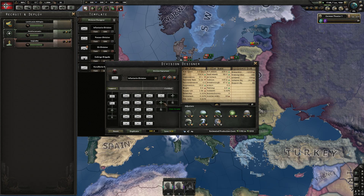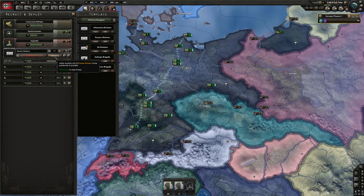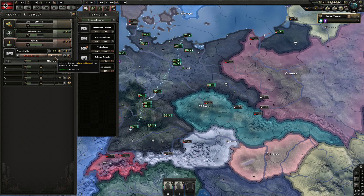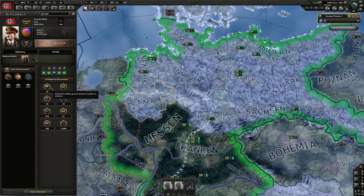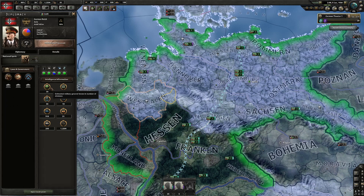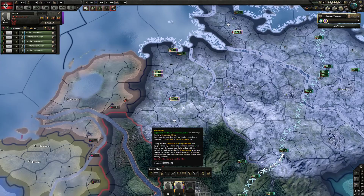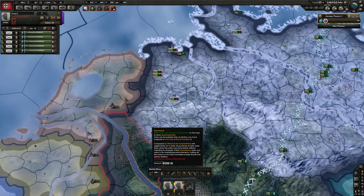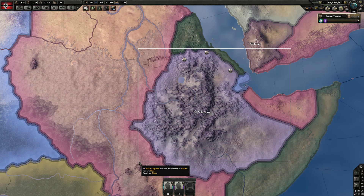While the game is still paused, queue up as many Panzer divisions as possible and deploy them. We do this because Panzer divisions cost fewer guns and can be force-deployed. This is important because we need 82 divisions in the field to send five volunteers to the Spanish Civil War. This is where my guide and KLS's guide differ: I like to send five volunteers, KLS sends four.